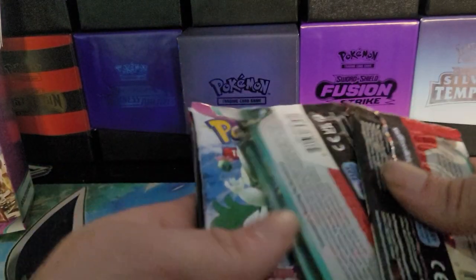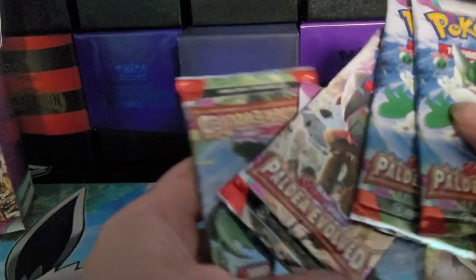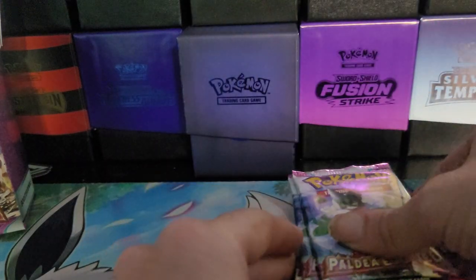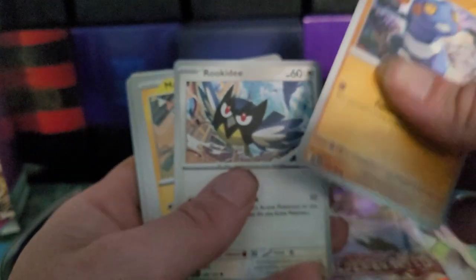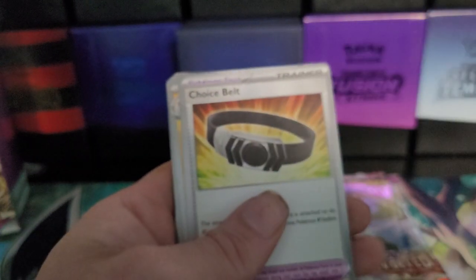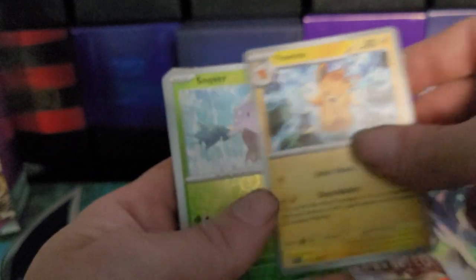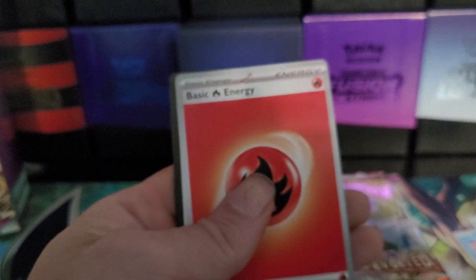We opened up the sleeved packs and we have our five random packs here. Let's get to the opening and see what we get. I'm still looking for a number of the alt art and full art cards. We got Croagunk, Rookidee, Magnemite, Phalanx, Therapeutic Energy, Choice Belt, Pommel, Snover Reverse, Frigibax Reverse, and a Holographic Hariyama to end us off.